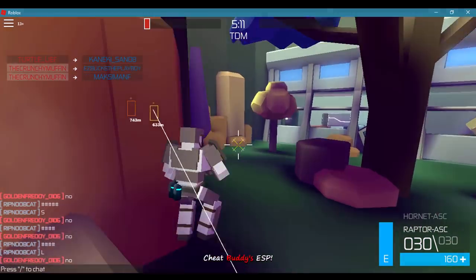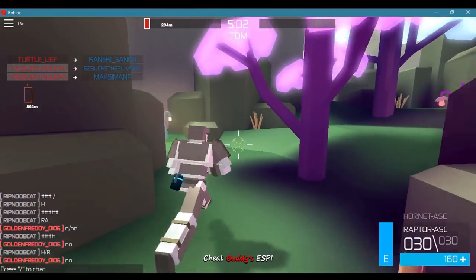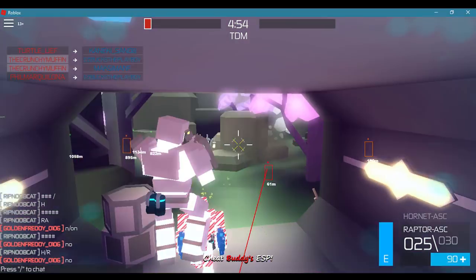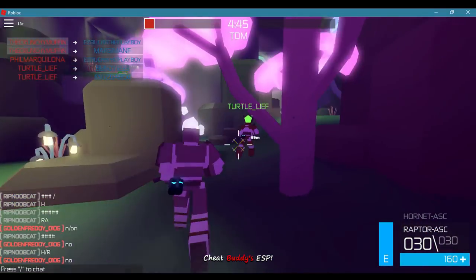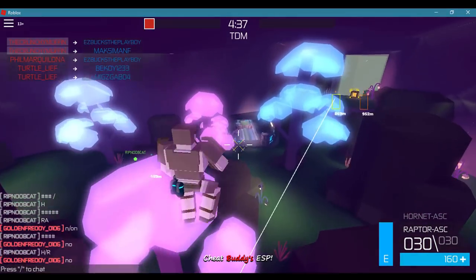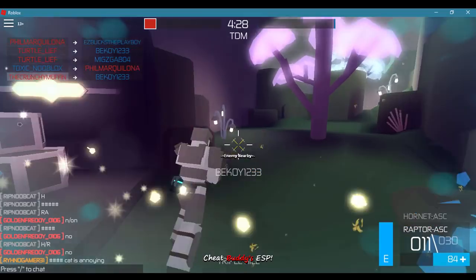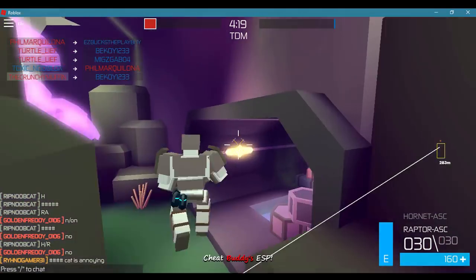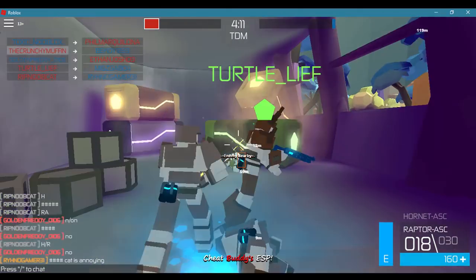Another new feature — as you can see, under players, under your teammates and enemy players, below the box, you are able to see the distance of where the player is from your character. It's a bit different from the last ESP. The main changes are the distance display, some major updates to the aimbot, and the crosshairs are new. They're kind of dynamic — they change to red when you aim in at an enemy player. And whenever a player gets to a certain distance in front of you, behind you, or on top of you, you'll get a notification under your crosshairs that says 'enemy nearby.'